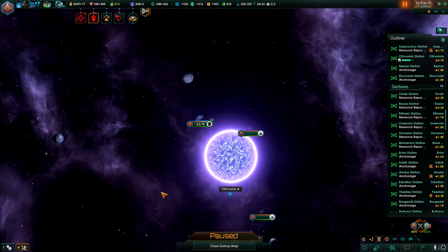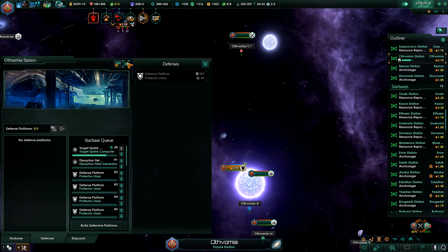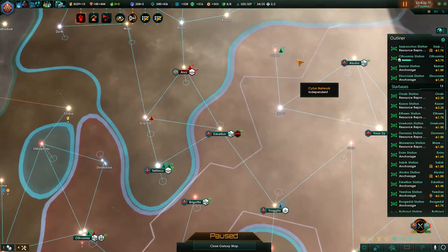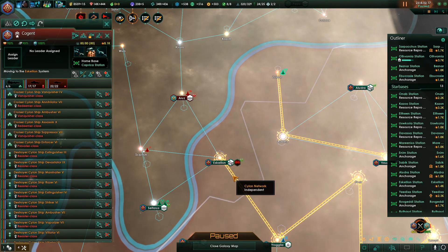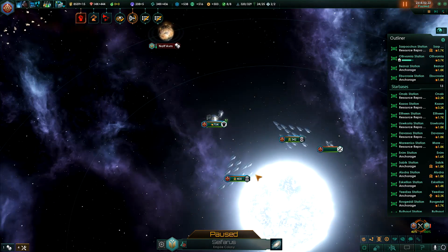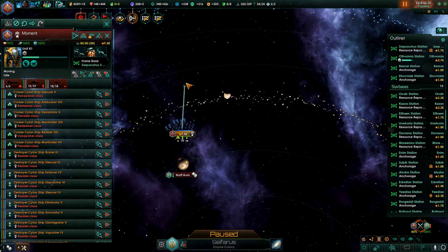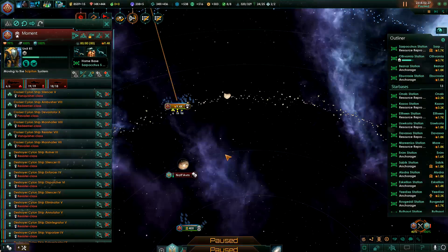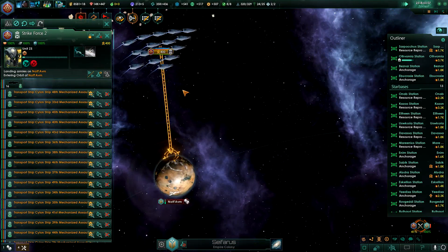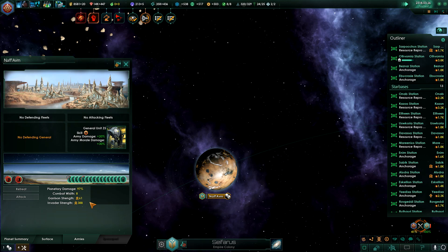It'll be a close call, but at least the battle should take a while so by then the other fleet should arrive to where we need it to be. You've cleared this place up — yep. Alright, land the staff — shall we call them — and continue onwards. Look at them go: dozens upon dozens of killer robots. Beautiful.